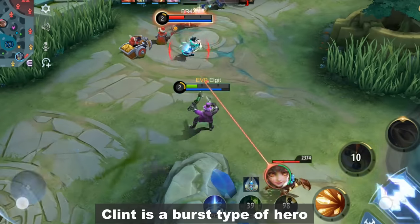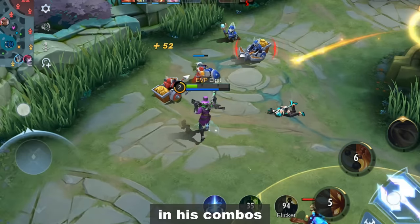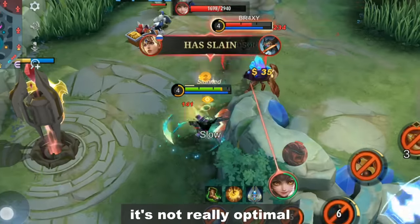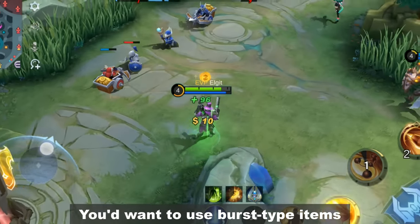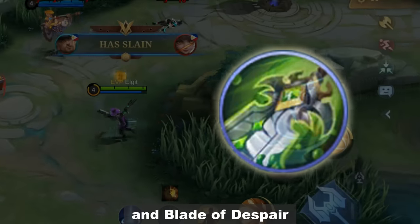Clint is a burst type of hero that uses both basic attacks and skills in his combos. While attack speed looks fun to use, it's not really optimal because of the way his passive and skills work. You'd want to use burst type items like Endless Battle, Berserker's Fury, and Blade of Despair.